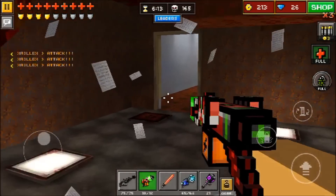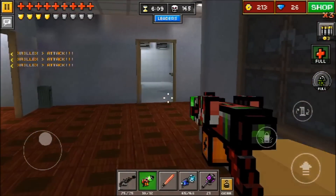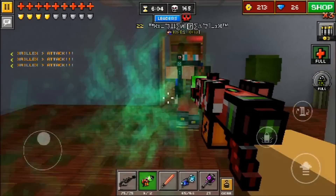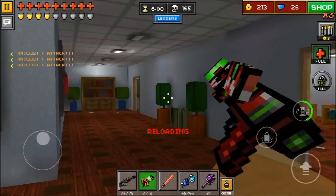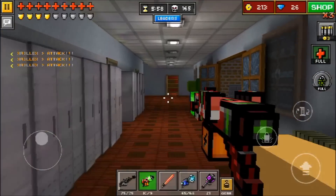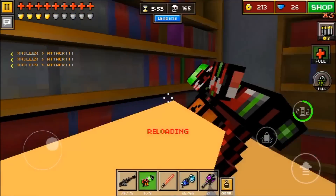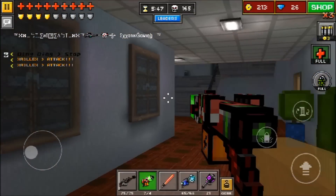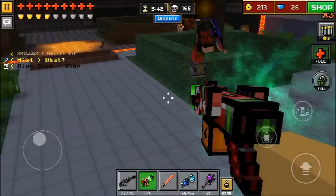Nine times out of ten, somebody will have at least wooden armor, and most times they'll have something like gold armor or higher. It's just the way of life. This is definitely a gun where you're going to have the best gameplay at a lower level. And if you do choose to use this at a higher level, just be prepared that you're going to fail a lot. Everybody will be able to take you out, and you're just going to be failing many, many times. That's just the way things work in Pixel Gun with a gun like this.